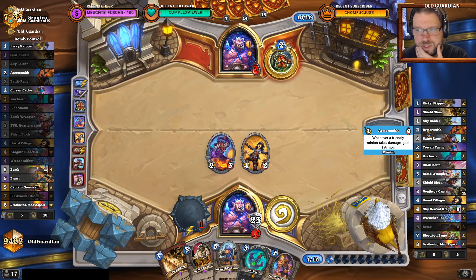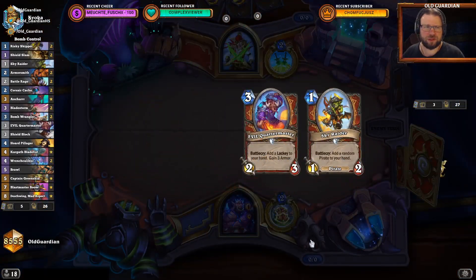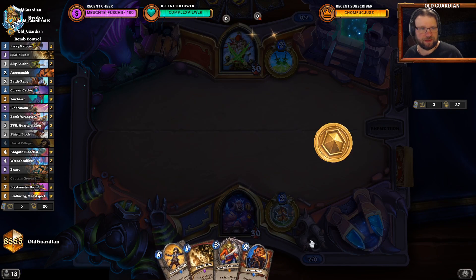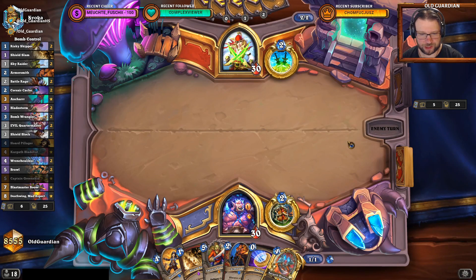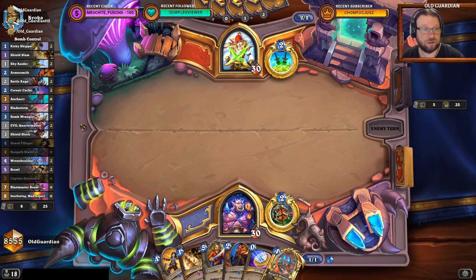He doesn't draw a bomb yet. He has an Armorsmith left but no Skippers. I don't even give it to Sky Raider — I just want to get to my Corsair Cache. Cache or a weapon please — the deck politely refuses my request. How does Quartermaster perform in this deck? Quartermaster is one of the best cards — I don't know why some versions aren't running it. It's phenomenal. It gives you a lackey you can use with your Skipper, it gives you armor for Shield Slams. It just does everything. Great card.